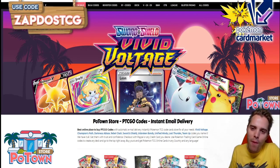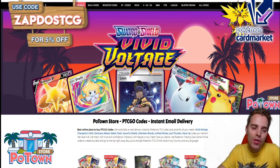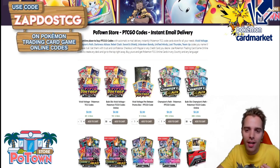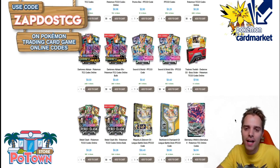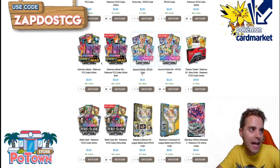This video is sponsored by PotownStore.com, the best place to get yourself some TCGO code cards. They have literally everything from Vivid Voltage already up on stock to specific promo codes like Eternatus. Check out the website and use the coupon code ZAPDOSTCG for 5% off your next order.